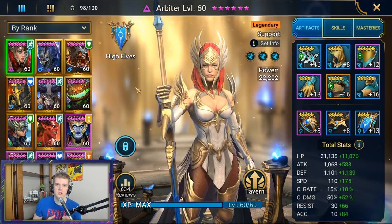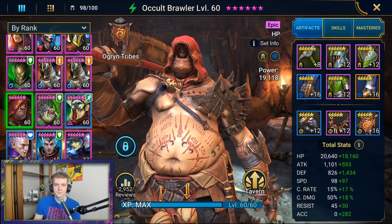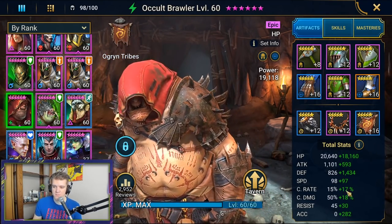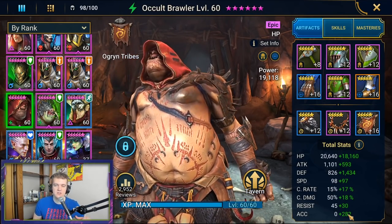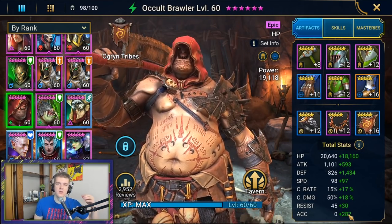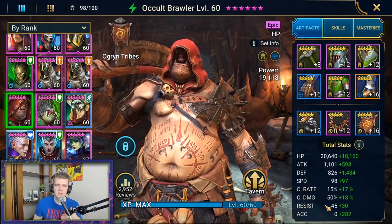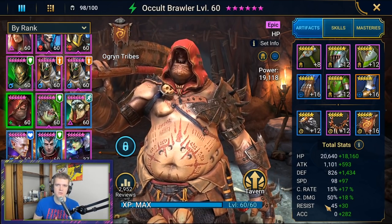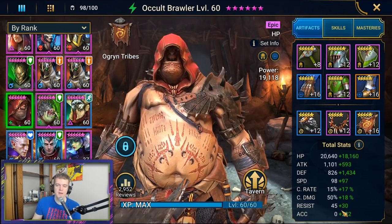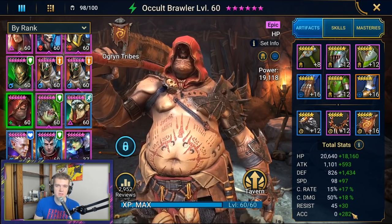Number three is making sure your gear is optimized correctly. Besides speed, the key requirement for clan boss is accuracy. You want to make sure your accuracy is set to the correct amount for whatever clan boss you're on. Just like the boss's speed, accuracy requirements ramp up — it's about 50 accuracy difference per tier. Ultra Nightmare is 250, Nightmare is 200, Brutal is 150. Make sure your attack down character and your poisoners all have the accuracy requirement for whichever clan boss you're on.